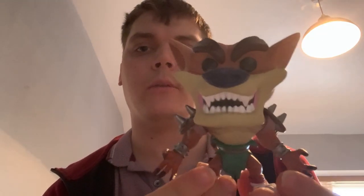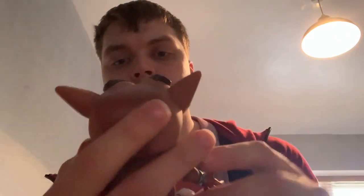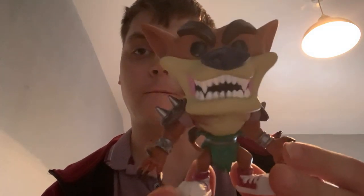Now we're going to do the unboxing of Tiny Tiger. So here he is, he is number 533. And there he is. Wow, he looks pretty damn good to be honest. I'm really impressed with him actually. I like how he's got his shoulder little pads there, it looks absolutely amazing. The amount of detail on him is pretty damn incredible. Very very cool.